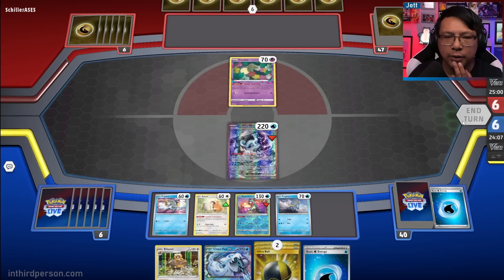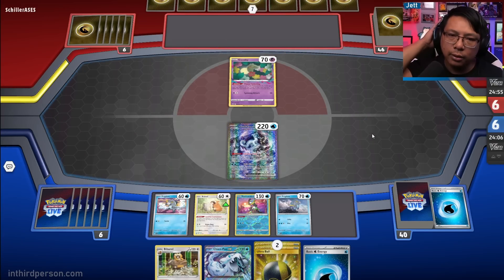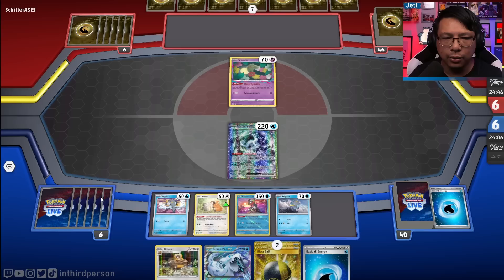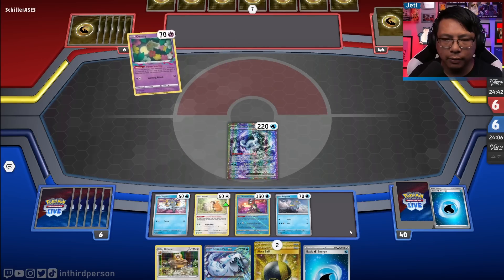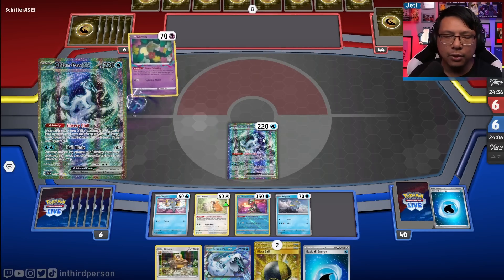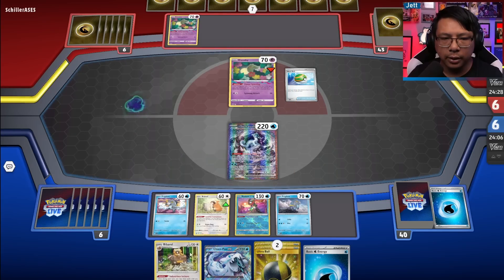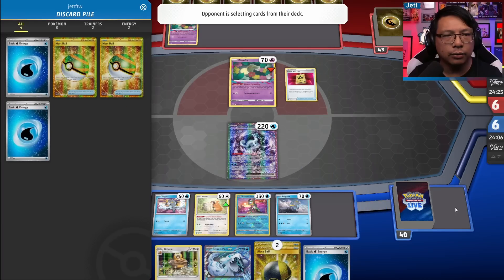Is there any value in benching the second Chen Pao? I don't think so — maybe after the next turn. One of the awkward things is that we don't have an out to Irida right now. We would if we had Lumineon in the deck, but that's been deemed not optimal. So we're going to have to figure something else out instead. We get the Bibarel and figure it out from there.